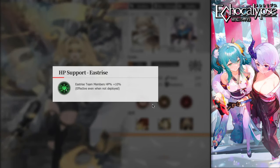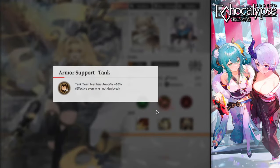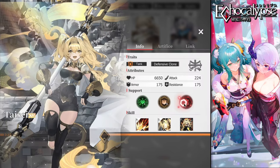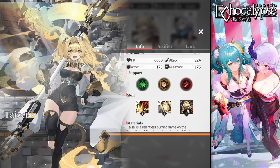At one star, she gives East Rise team members HP equal to 10% — even if she's not deployed. At four stars she gains armor reducing physical damage by a percentage, and at six stars she grants attack to all your team. Now let's start talking about her basic skills.